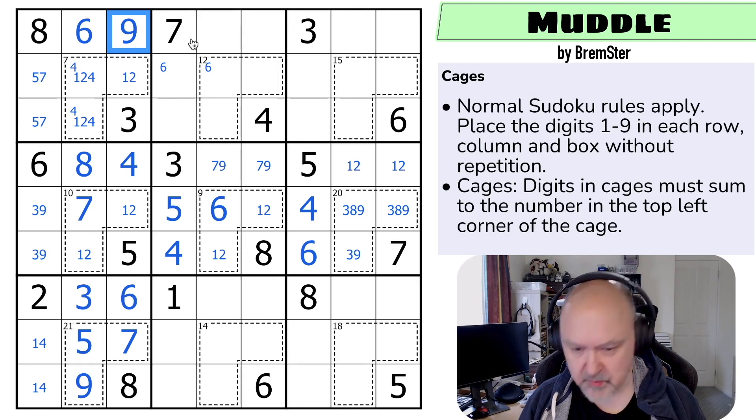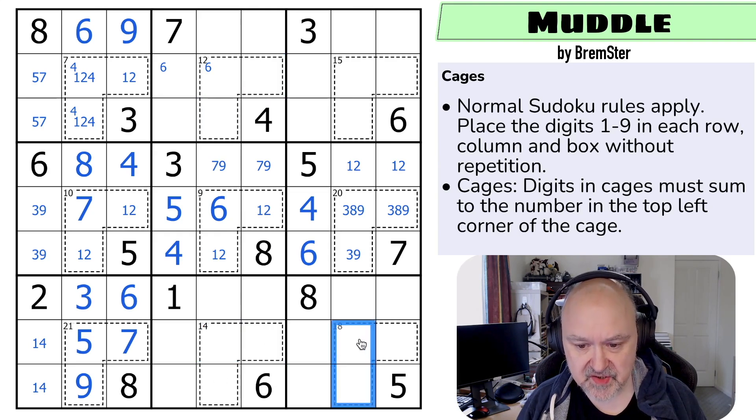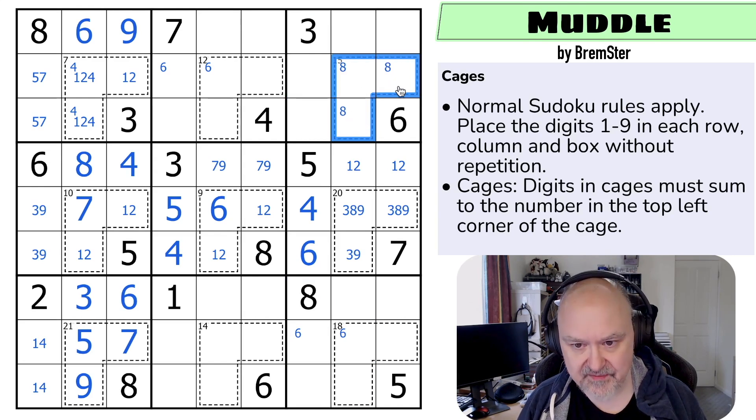I'm very happy with this puzzle. It'll be interesting to see what the comments are on this series. What comes next? These cages — these are the sort of cages I normally struggle with, which is probably why I put them in. Six is in one of those two by Sudoku. I can't put eight in any of those. There is an eight in this 15 cage, with two digits summing to seven. I can't use one-six or three-four. It must be two, five, eight.